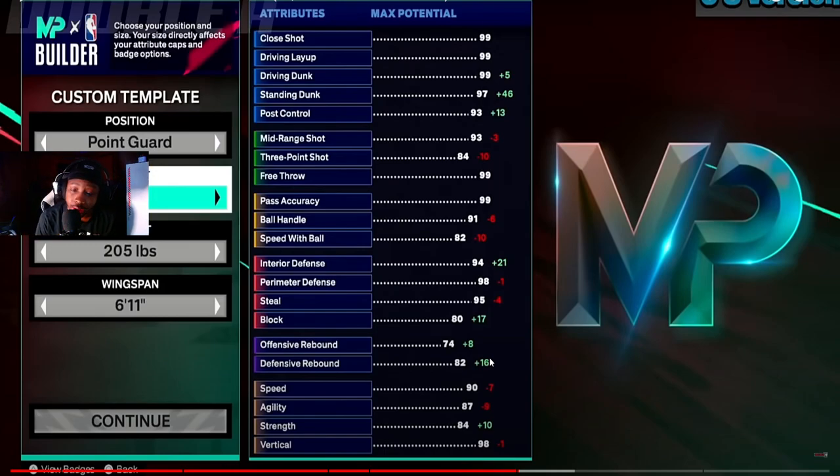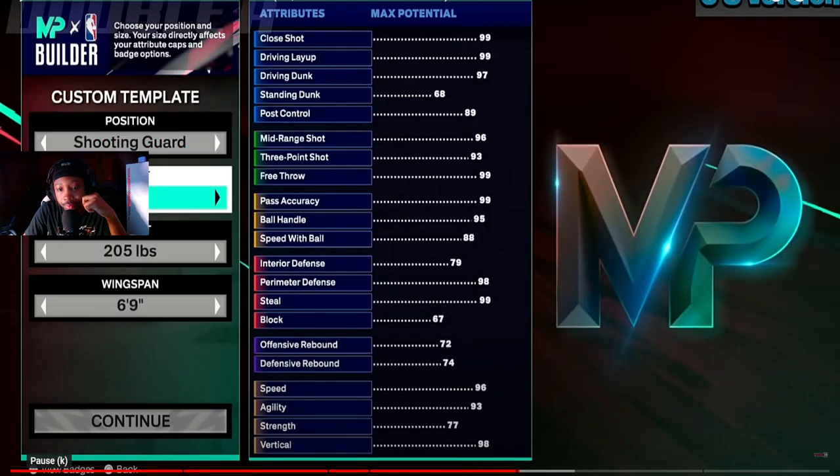For people out there who want to make a 6'7" ISO build, these are the default stats you start off with. You've got a chance to get a 99 dunk, an 84.3, a 93 mid-range, and 91 ball handling, which is really really good. If I make this 6'7", I'm making him with weight so I can get a lot of strength — something similar to a build I made on 2K24. But the 6'8"s get way more attributes, which I really like.